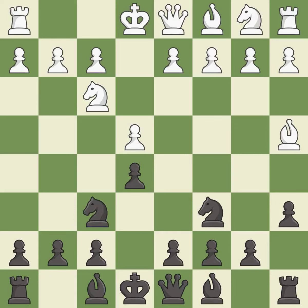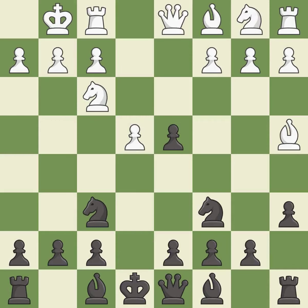Nf6 attacks the undefended e4 pawn and develops the knight at the same time. d4 takes space in the center, attacks the e5 pawn, and allows the dark-squared bishop to develop. exd4 opens up the center and captures the d4 pawn. Castling gets the king to a safer square, out of the center of the board, while also developing a rook.